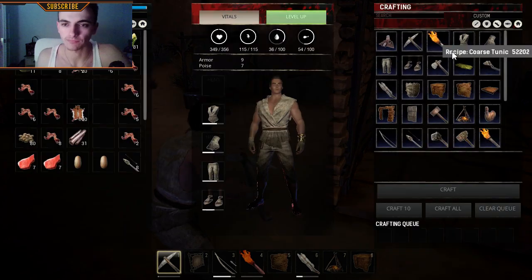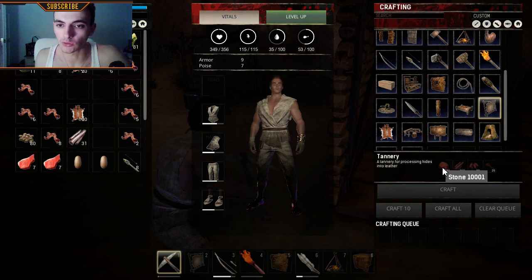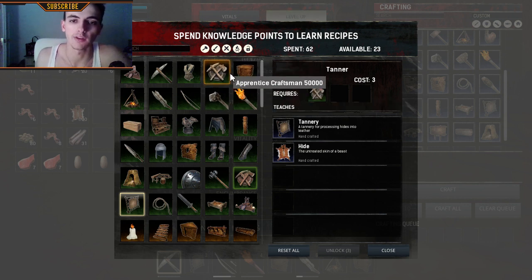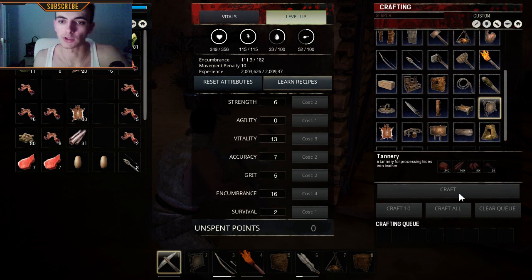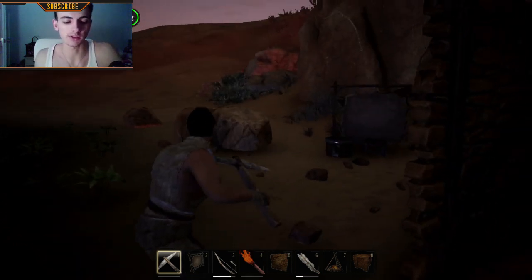First of all, you need to get the tannery. To unlock it, go into the recipes and find the tannery — you just need to unlock Apprentice Craftsman first. Close the menu and craft the tannery: you will need 240 stone, 160 wood, a lot of bark, and a lot of twine. Get these items and start crafting it.